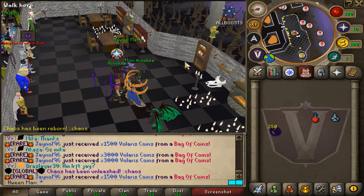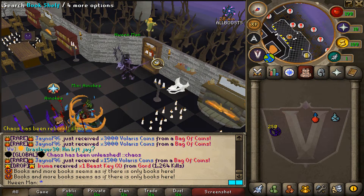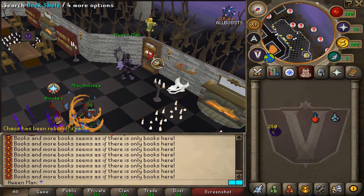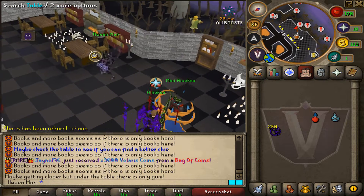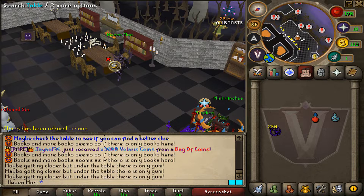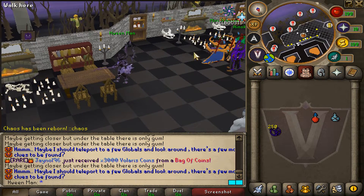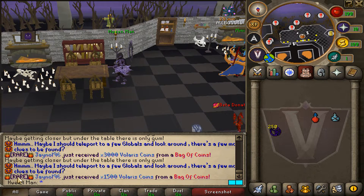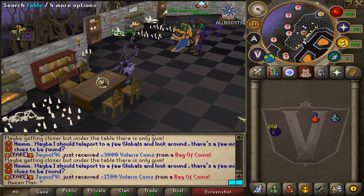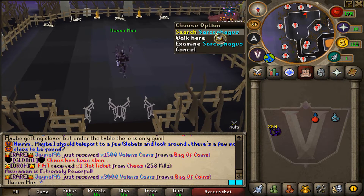The first thing we will have to do to start the quest is search a bookshelf — simply spam click it south of home until a message pops up. Then you will also have to search a table as well. So you will first click on the bookshelf until a message pops up, and then click on the table.